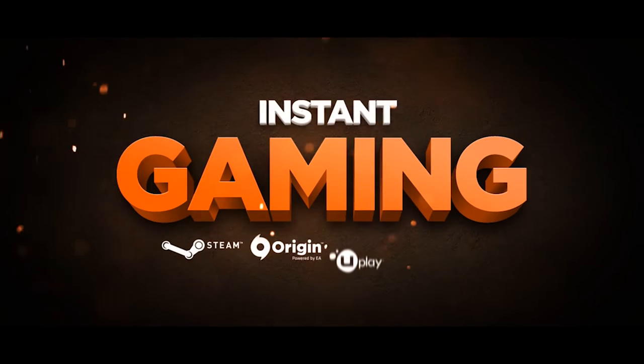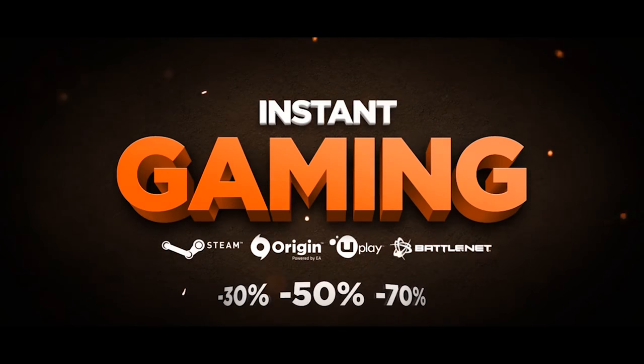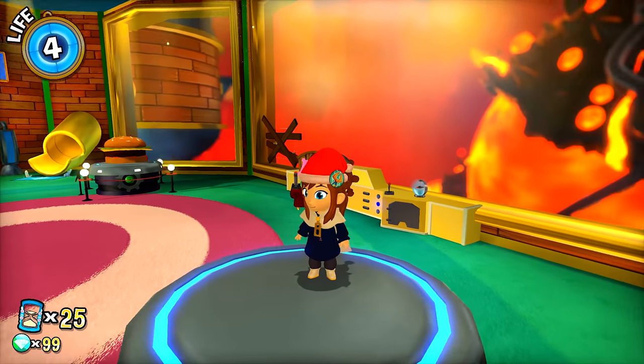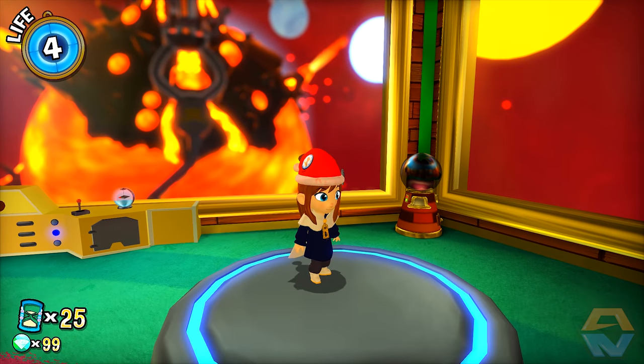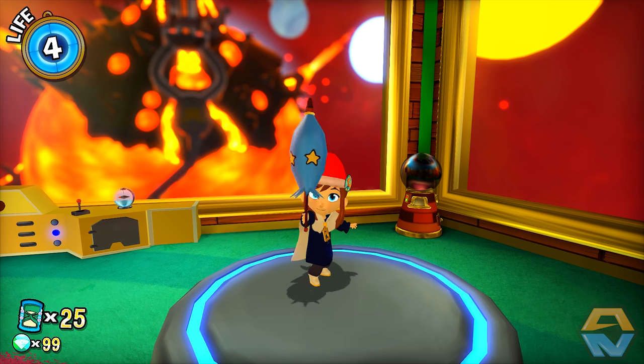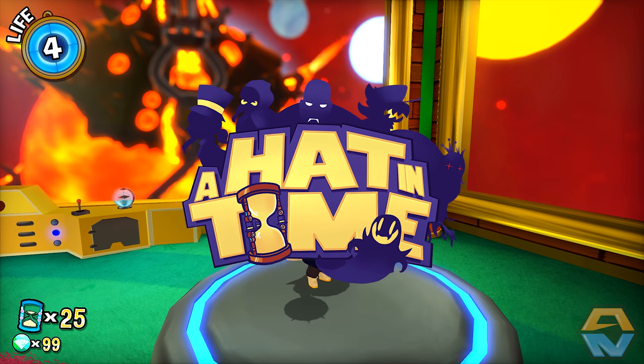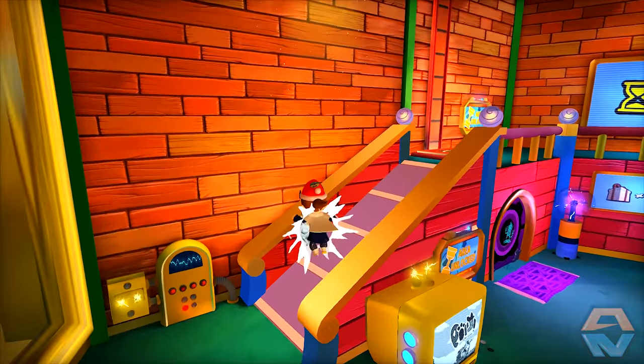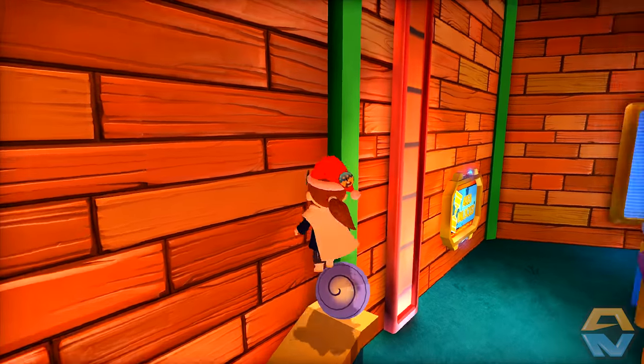Check out the link in the description below or in the cards in the top right hand corner for fantastic deals on keys for Steam, Origin, Uplay and many more. Hey, what is going on guys, OzNaminator here. Hope you guys are doing well. Welcome back to A Hat in Time and we're going to be continuing our playthrough, jumping into the attic and checking out this chapter of Time's End to see what it's all about.